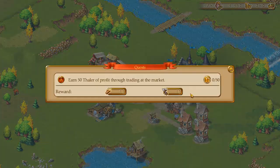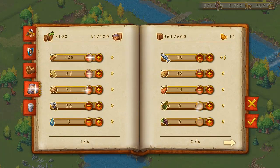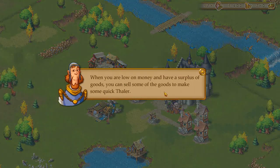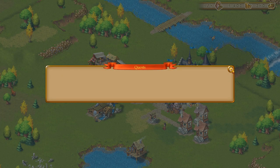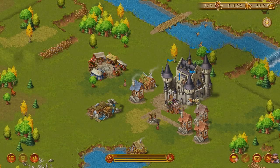Let's make sure we have the quest first — earn 50, yep. So I should not have sold those fish. I can sell yet more fish. When you're low on money and have a surplus of goods, you can sell some to make some quick Thaler. Roads speed up the transport of goods and resources, but you should plan their construction wisely. Now build some roads in your town.